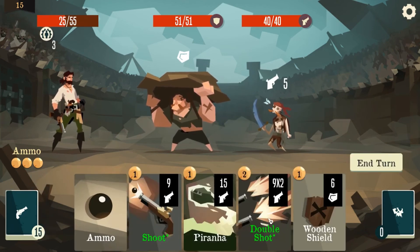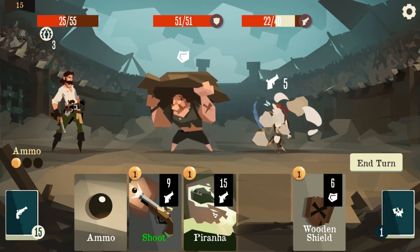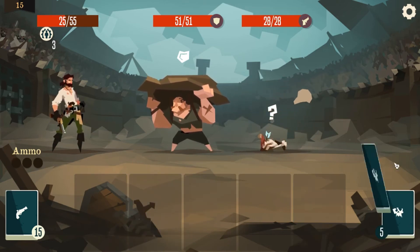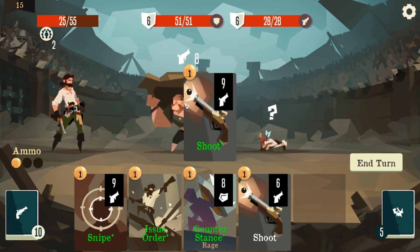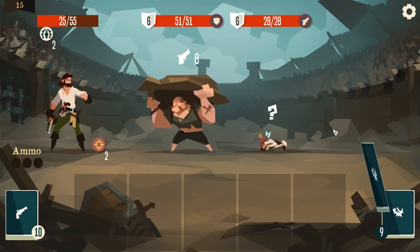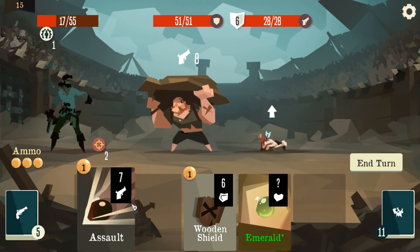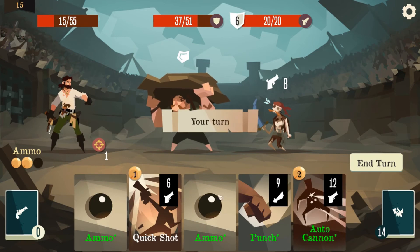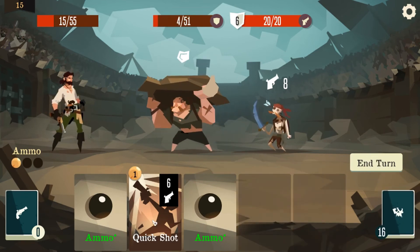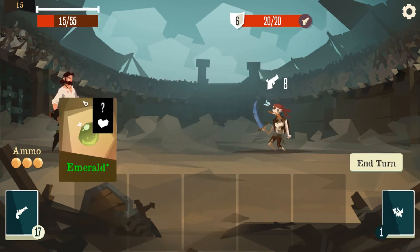We start with double shot, then piranha, then ammo, then shoot. This sucks — recover, give me an ammo. That wasn't an ammo — we just lost most of our good stuff that turn. Yay. I guess we really should have focused him down first — that does make a little bit more sense. Honestly yeah.